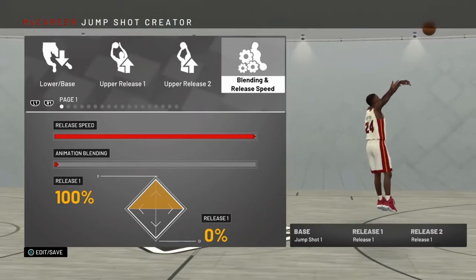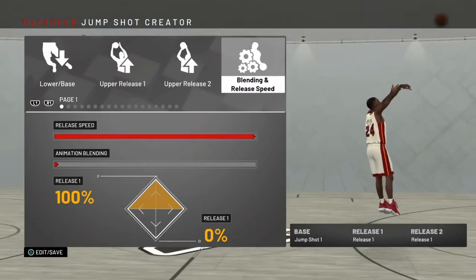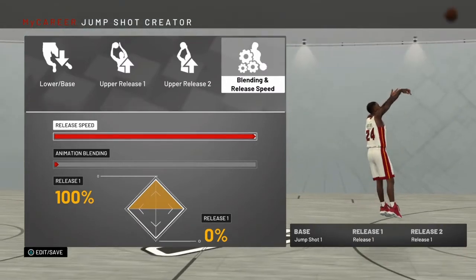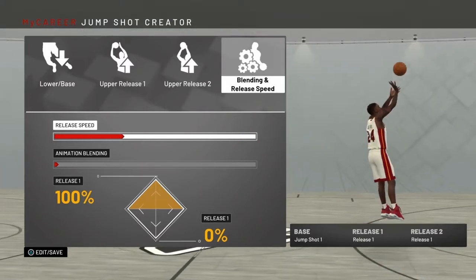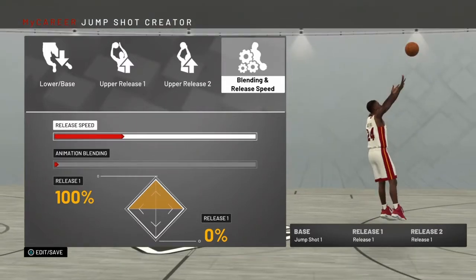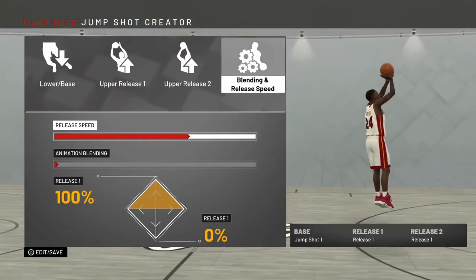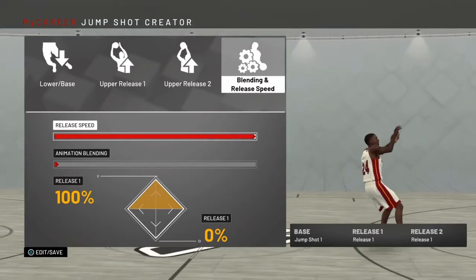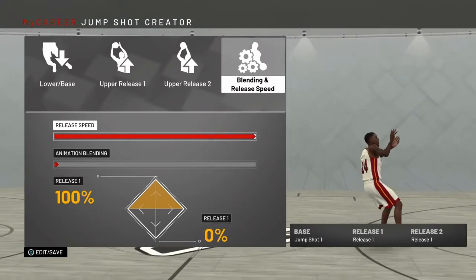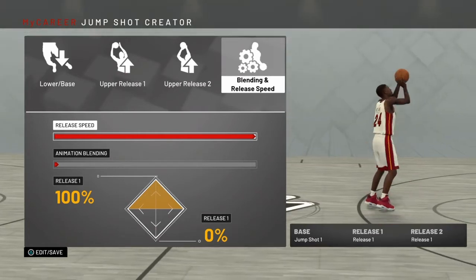That's what they're talking about whenever they're bringing back — they're not bringing back quick draw or anything like that. They're bringing back this speed release, and I think it's way better than quick draw. Me personally, I feel like quick draw had Hall of Fame and gold tiers, and I feel like this speed release is quick draw on bronze, silver, and gold in a way. Hall of Fame was just an added addition. But this is the jump shot creator we're going to be getting for NBA 2K21 — I don't know if it's going to be revamped to a different look or what.